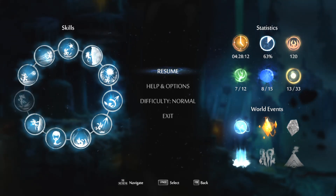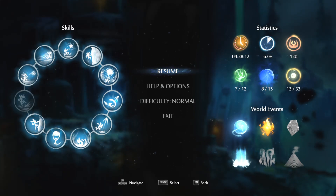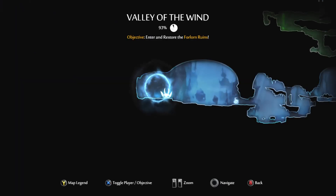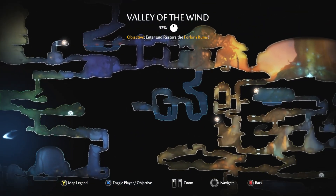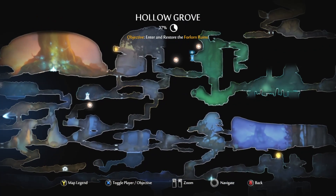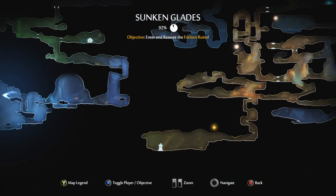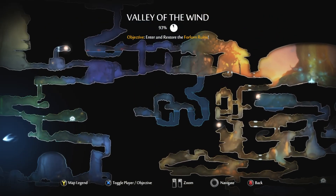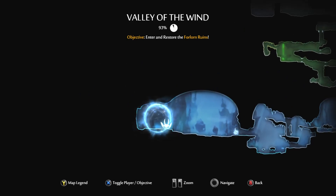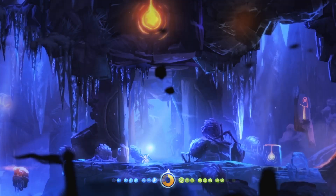Hello everyone, welcome back to the playthrough of Ori and the Blind Forest. We're continuing right where we left off in the last video where we got stronger and revealed the sacred corner — I'm making a joke. I got a map stone, put it in, and it literally just revealed a corner. We got to the entrance of the Forlorn Ruin, and that is what we're going to be doing now.